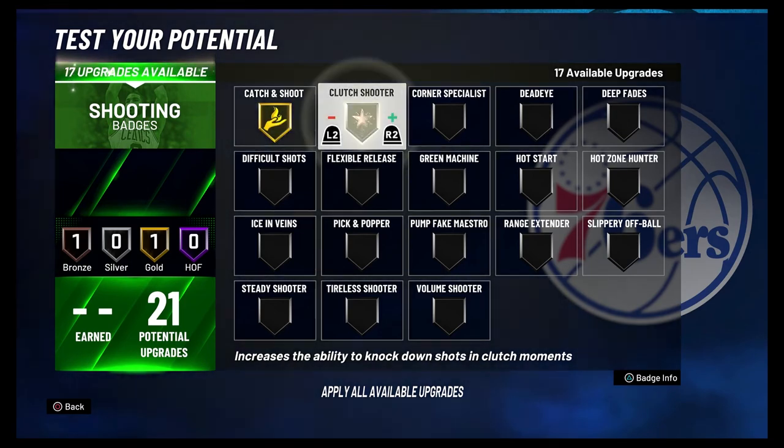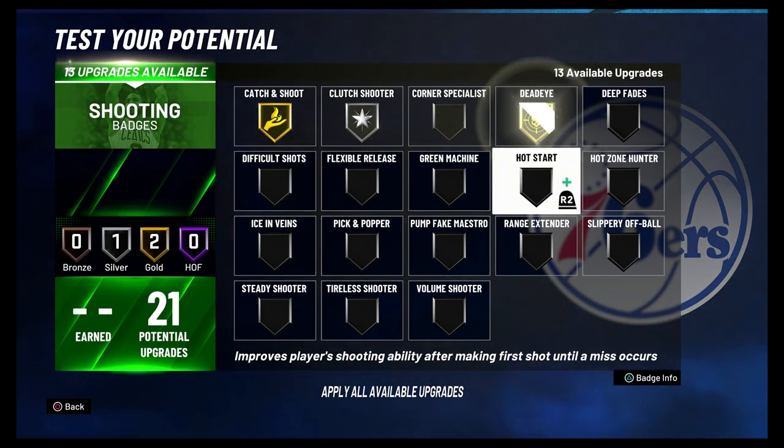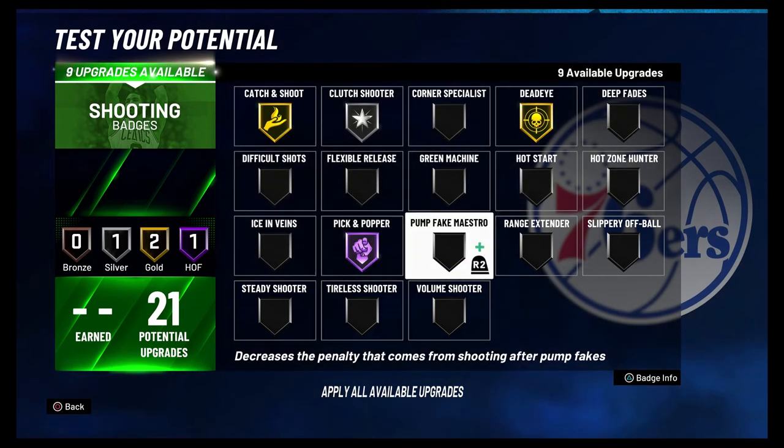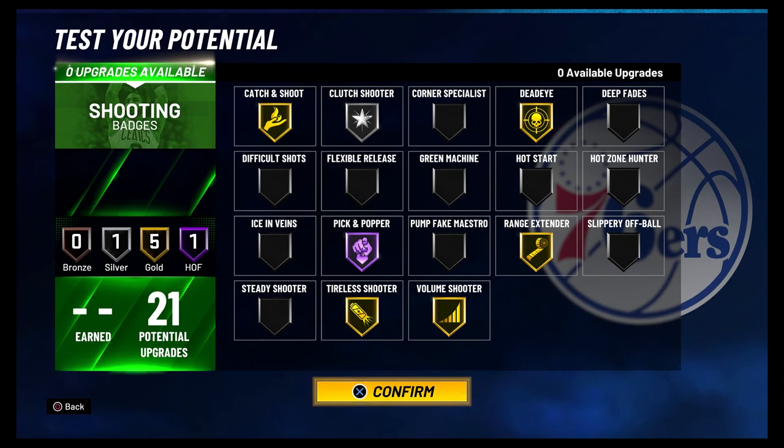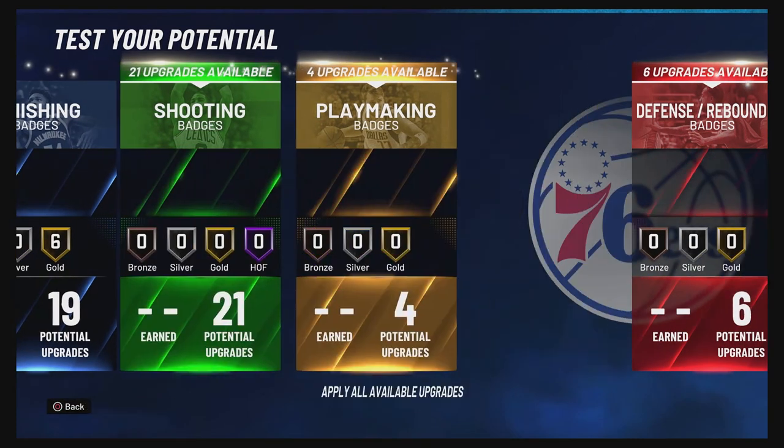For your shooting badges, you're going to put Catch and Shoot on Gold, Clutch Shooter on Silver, Dead Eye on Gold, Pick and Popper on Hall of Fame, Range Extender on Gold, Volume Shooter on Gold, and Tireless Shooter on Gold.